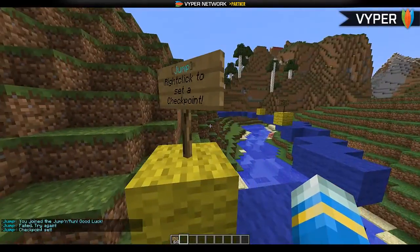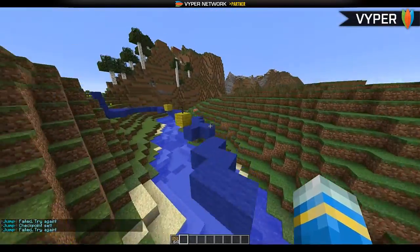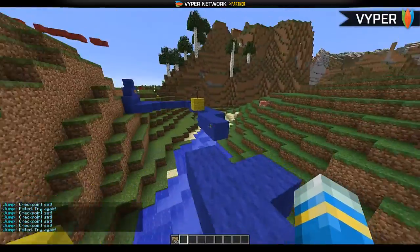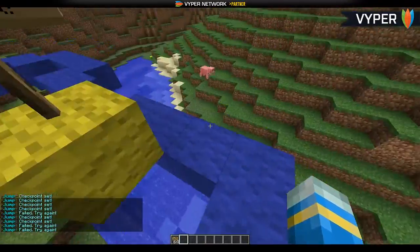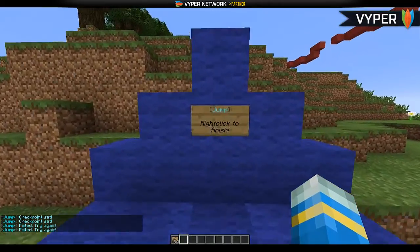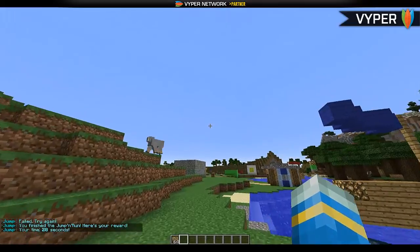You can right-click a checkpoint sign and it will save your location. Let's try not to fall in — and there we go, falling in teleports you back to the checkpoint. Right-clicking the finish sign rewards you with five diamonds and shows how long you took to complete the course.